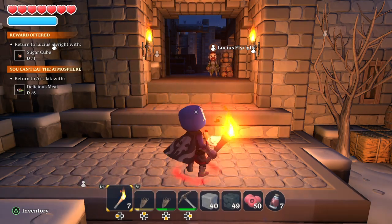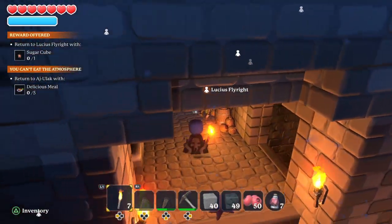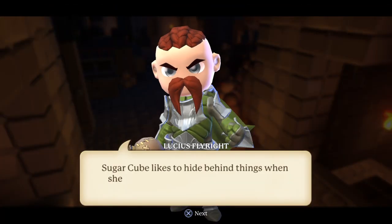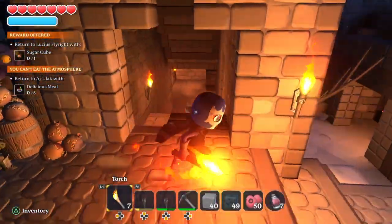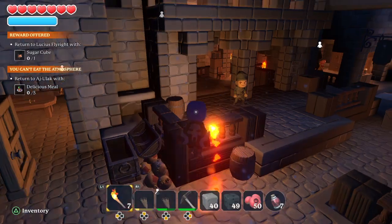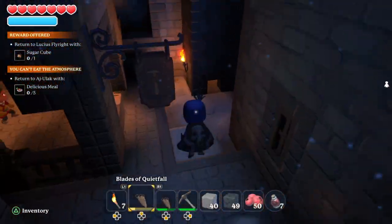Hey guys, here's a quick tutorial about this quest for Lucius — Fly right here. It's to find Sugar Cube, a lost dog. It took me a while to find him, but if you go through the fort, it just says it's a hidden dog — so I finally found him.